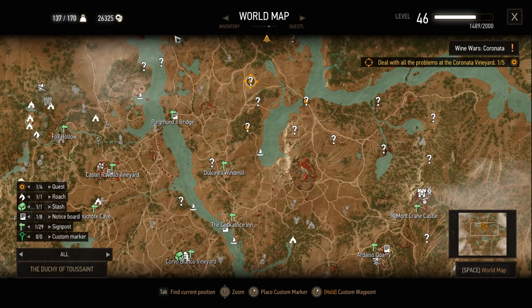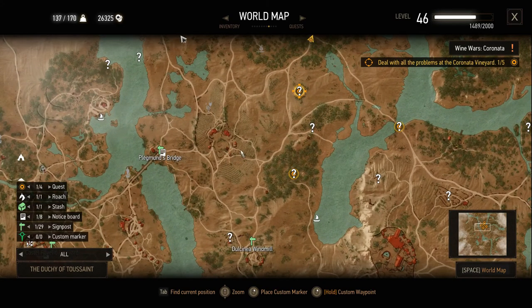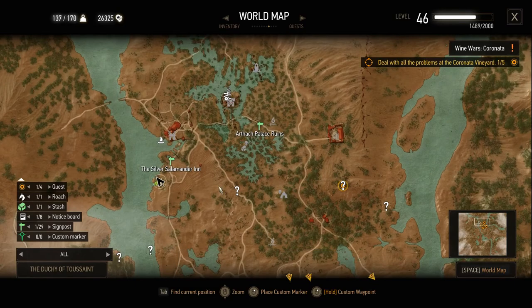Coronada's got to be around here because we're doing Wine Wars Coronada. Looking at the map — this is one of them here, this is one of them, this is one of them. So Coronada's going to be somewhere in this area. I think we've already visited some of these places. It's probably best not to ask questions like that. Now let's go ahead and run to this next undiscovered location.